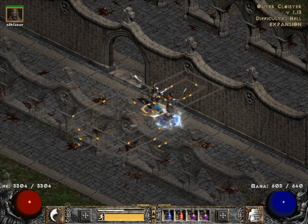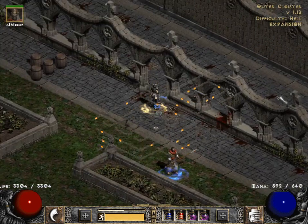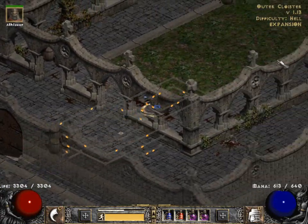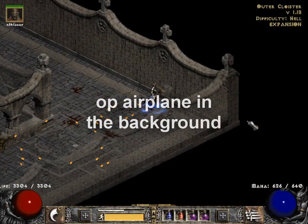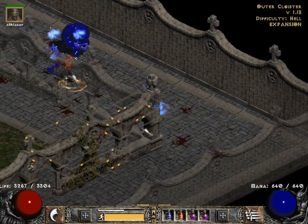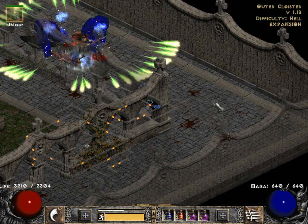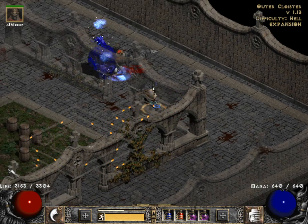I also bugged the mercenary so he won't get targeted by the bosses. Let's see if he managed to do it — he blinked to us. Is he getting targeted? Looks like no. Okay, it works now.